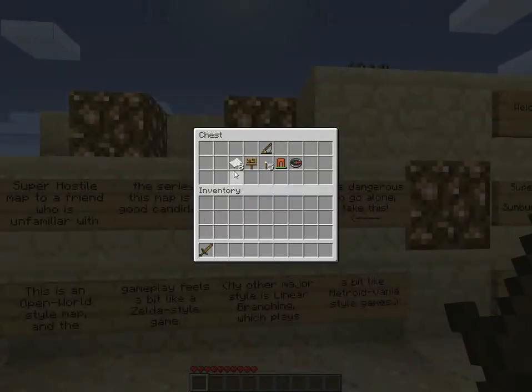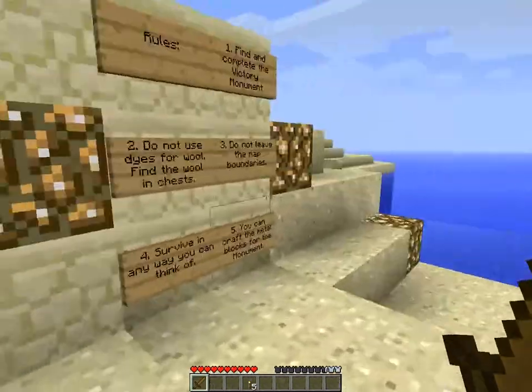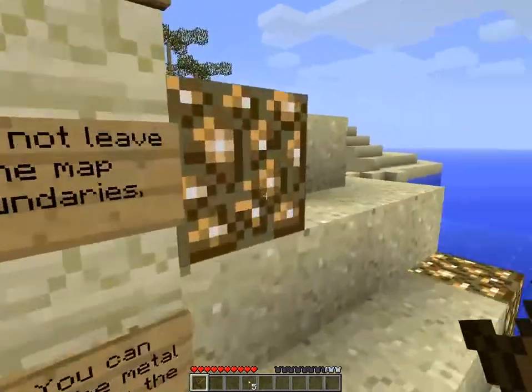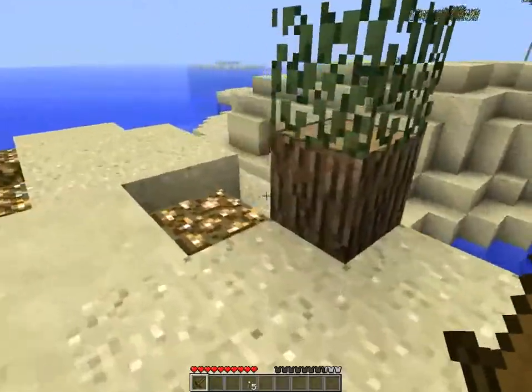So they gave us some items here — a sign, not sure why that is, and pants. Loving the pants. Let's wear this. We are already wearing it. There is one chest here and nothing else. I see some very weird trees, which are not really trees.